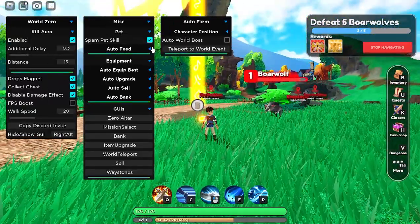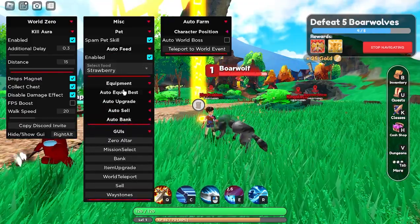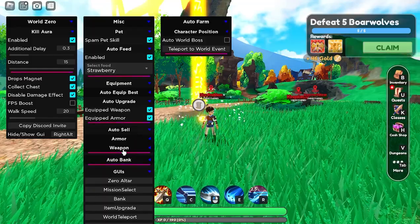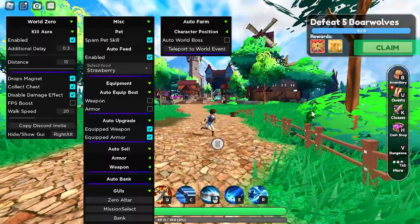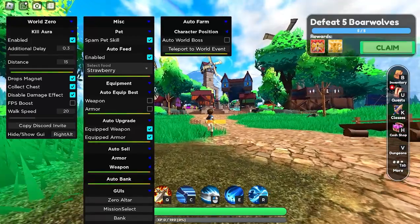For pets you have auto feed — you can enable it and set what food. For equipment you can auto equip best, auto upgrade, and equip armor. There's also auto sell and a bunch of different options. You can teleport to world event and auto world boss, and as you just saw there's the kill aura. Now I'll show the dungeon part.